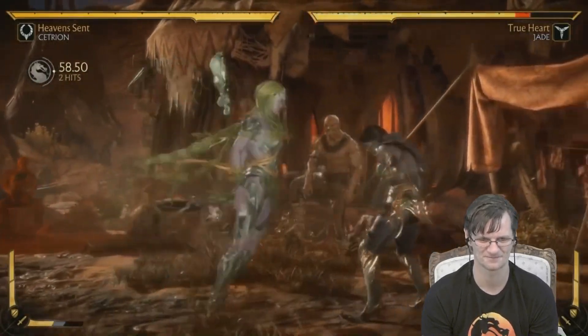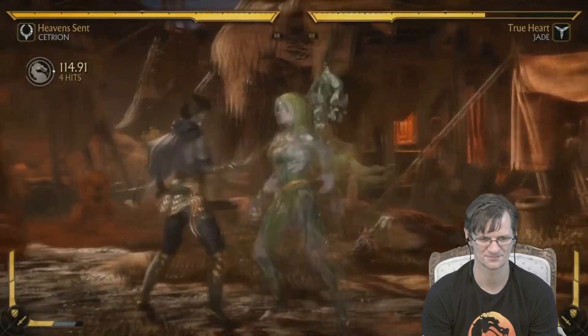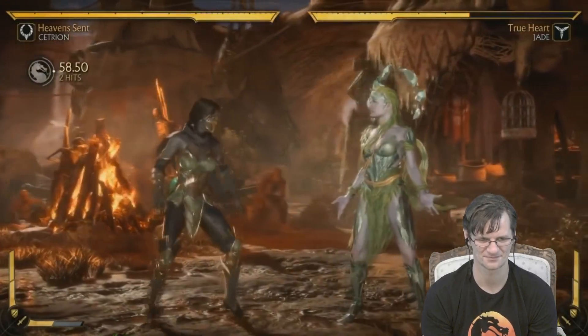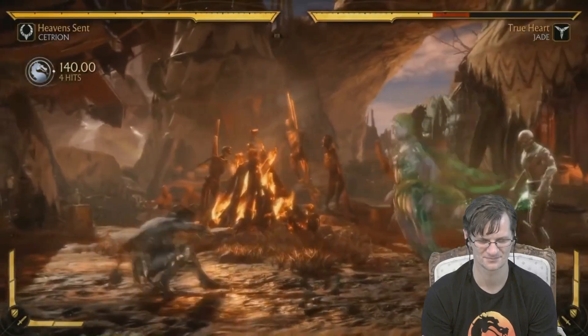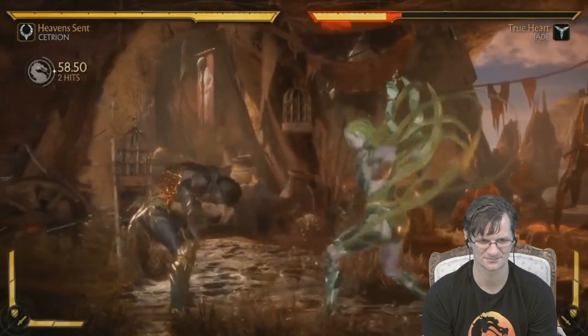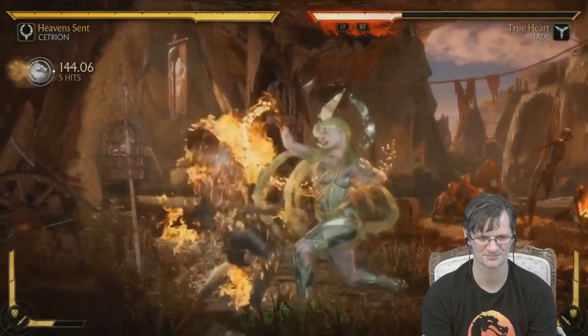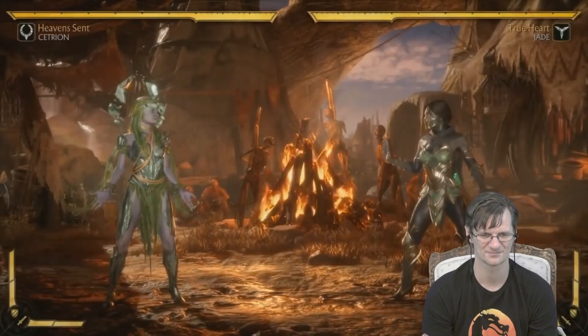Her combos are not the greatest — she really doesn't have a lot of pop-ups because she's a keep-away character. Often the better play is to do a move, let the opponent re-stand, then go for a throw, an overhead bop, or a move that just sends them back. She's not a character that's going to hurt you super hard when you guess wrong, but you're going to be wrong a lot as you're trying to get in.